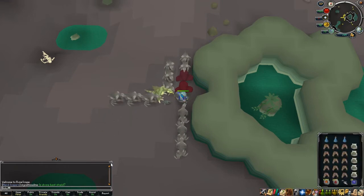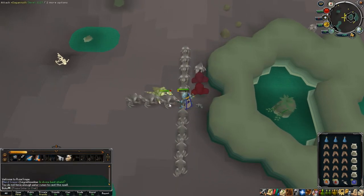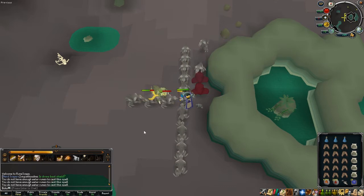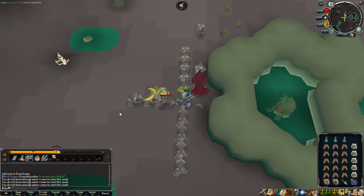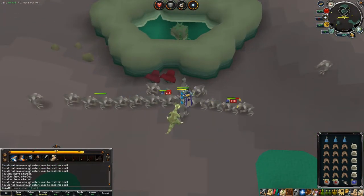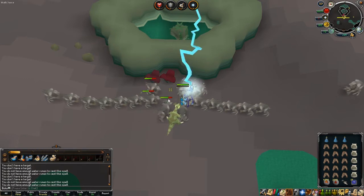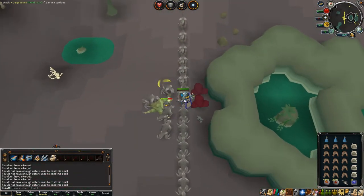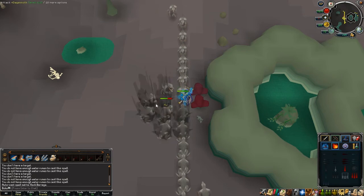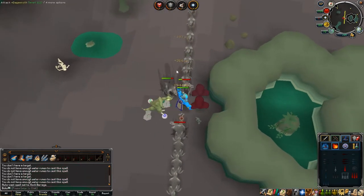Turn your auto-retaliate on and start using abilities until you get to max Adrenaline. Also drink your magic potion and spam these basic abilities — it might take a couple of minutes to get to max. Once you're there, get back into your spot and you will basically AFK. You will start to drop everything and this will gain you massive XP — just constant XP rolling in.